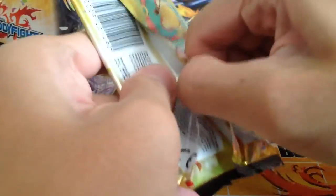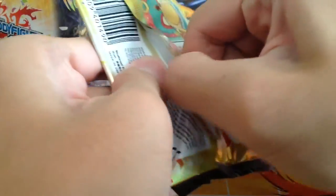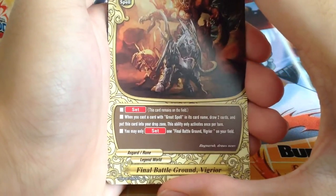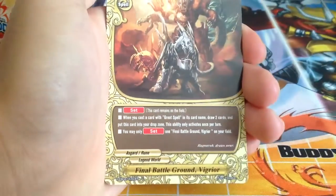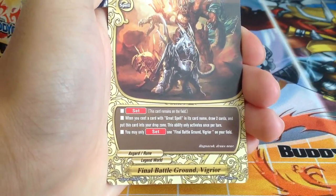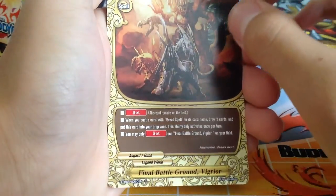Next pack — this pack is pretty heavy, maybe we'll get something good. Final Battleground Vigreal: when you cast a card with 'Great Spell' in its card name, draw 2 cards and put this card into the drop zone. You may only set 1 of this card on your field.